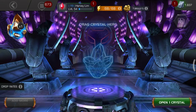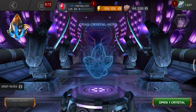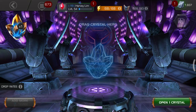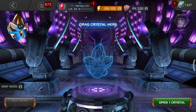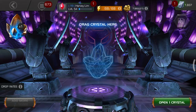Hi guys, so today I'll be opening a Greater Last Stand Crystal. Of course, as usual, in search for that five-star awakening gem. Five-star shards are good, four-star shards are good, you know, T4 CC fragments, basic catalyst fragments. Okay, let's go.